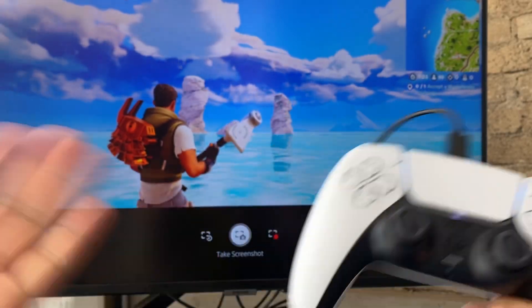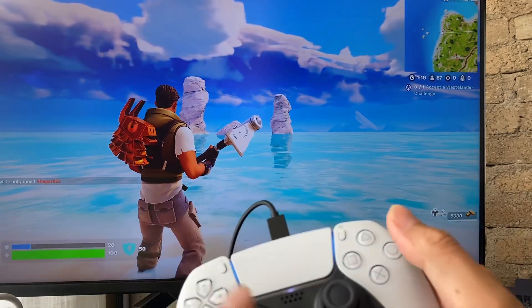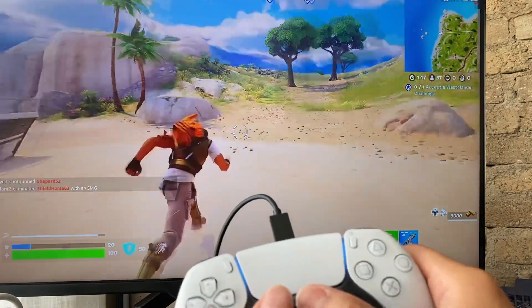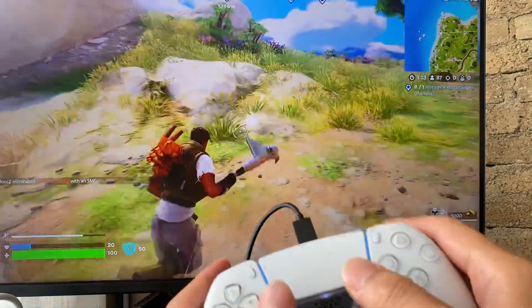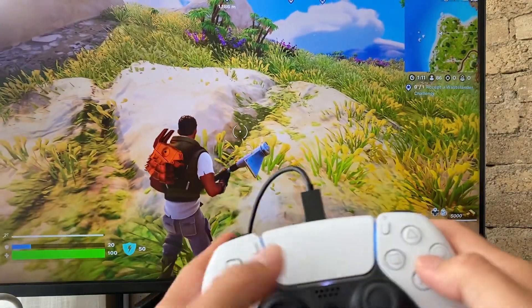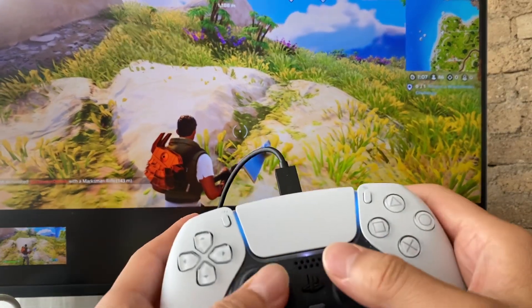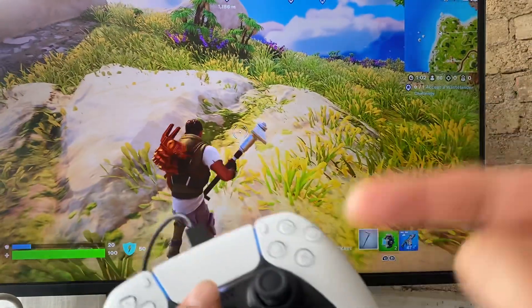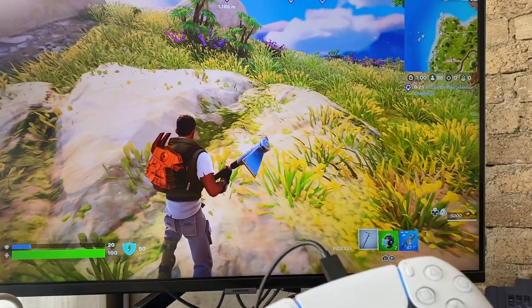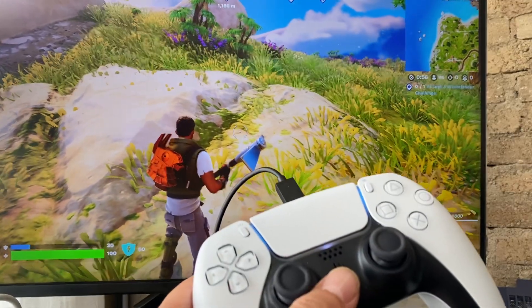All you have to do is push X and BAM, you took a screenshot. There are many reasons why you'd want to take a screenshot — maybe you scored a high score in a game, or you want to capture yourself doing something cool. Anyway, you get the point. Thanks for watching, and if you have any questions, comment below!